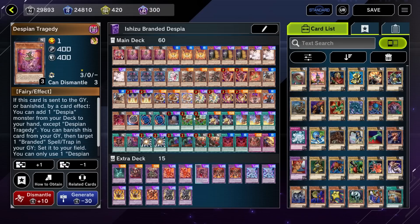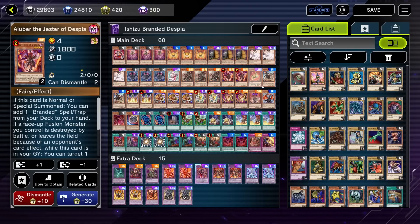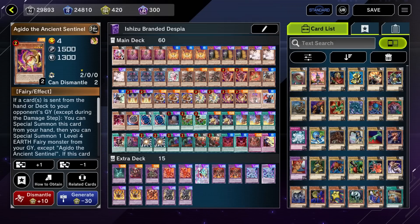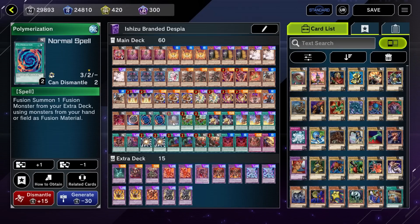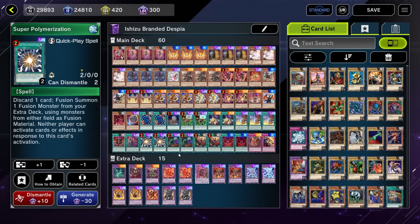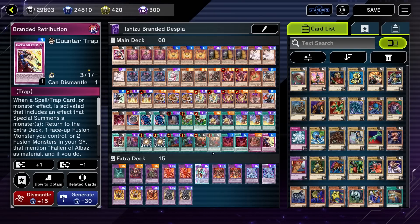So the main deck: one Despian Comedy, three Despian Tragedy, three Herald of the Orange Light, three Maxi, three Ash Blossom and Joy of Spring, three Edge Imp Chain, one Fairy Tail Snow, three Thaun of Albaz, two Alibur the Jester of Despia, one Tri-Brigade Mercurier, two Springan's Kit, two Kaldil the Sacred Protector, three Mudor the Sword Oracle, two Kelbek the Ancient Vanguard, one Agido the Ancient Sentinel, one Dramaturge of Despia, one Albion the Shrouded Dragon, one Ad Libidum of Despia, one Nibiru the Primal Being, two Palmarization, one Foolish Burial, two That Grass Looks Greener, two Frightful Patchwork, three Branded Fusion, one Despia Theater of the Branded, one Branded Lost, two Super Poly, two Called by the Grave, two Branded Opening, two Branded in Red, one Branded Banishment, and one Branded Retribution.